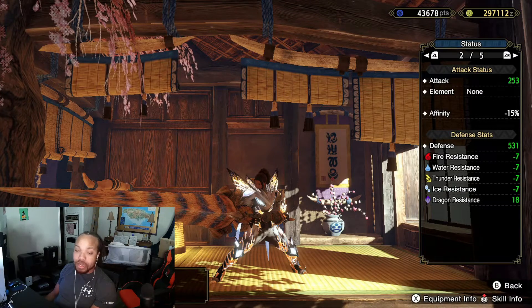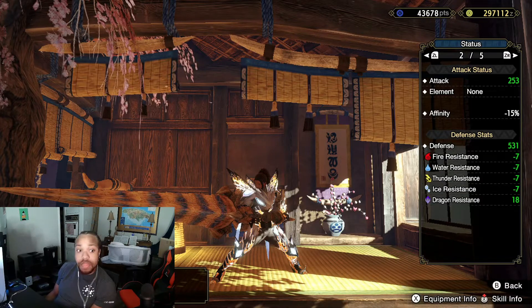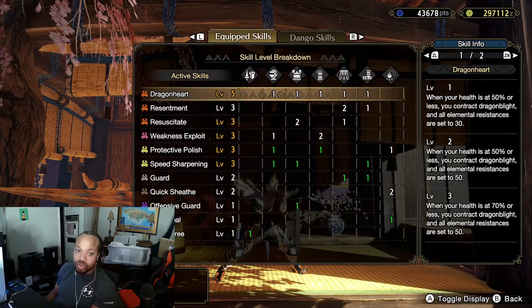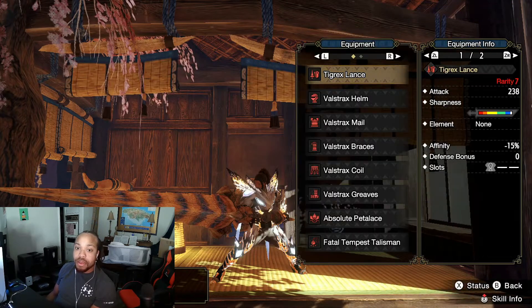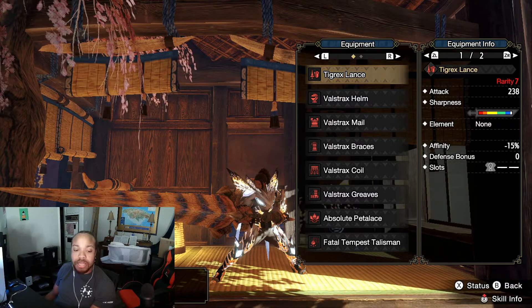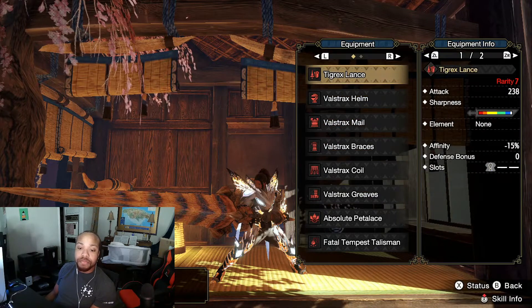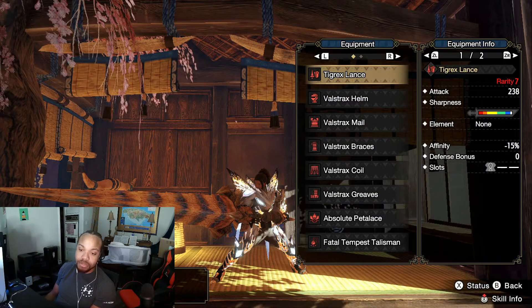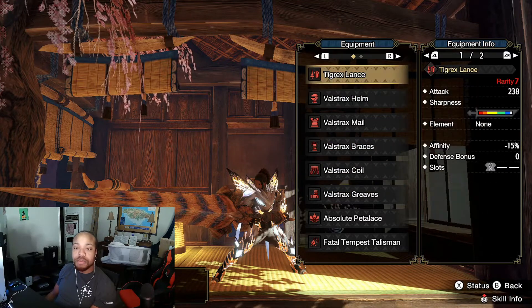It's very easy to activate Dragon Heart when you're under 80 health, but you have so much defense — the entire set is 531 defense — so you can tank a fair amount of hits. The master rank monsters are going to hit hard, but they only want you to complete the first Narwa quest to get into Sunbreak content. I don't think those monsters are going to be as hard in the beginning, but then around rank three there's going to be a big difficulty jump once we can farm some beginning master rank.